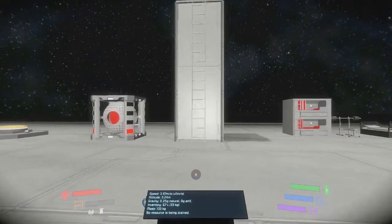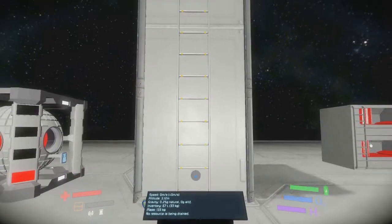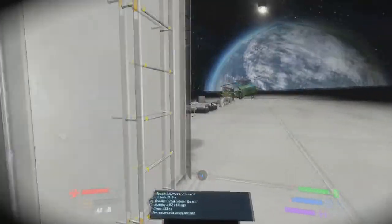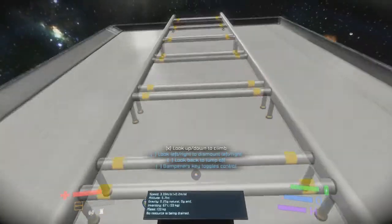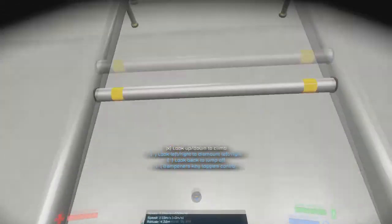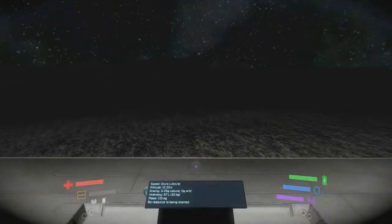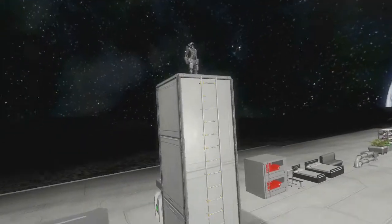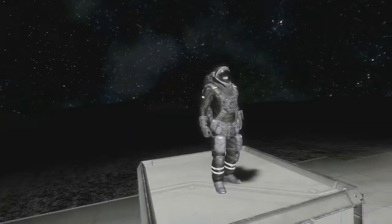Moving on, I want to talk about ladders. It feels kind of silly that the game doesn't have them — it might be something technical — but in compact ships, ladders are very necessary. The game not having ladders is just kind of silly, and we really need them.